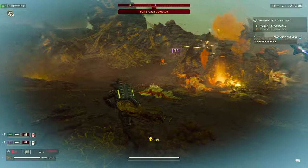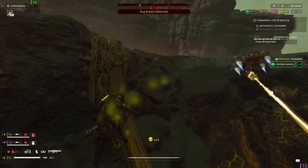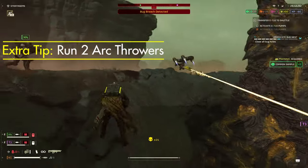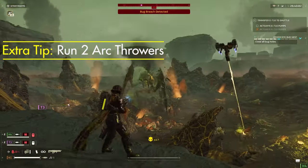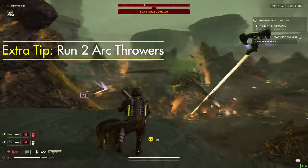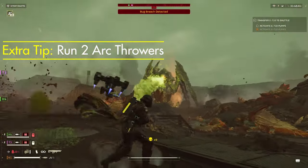One last suggestion before moving on to how to one-shot a Bile Titan: when wielded in concert with another arc thrower, its potential is not only doubled but exponentially increased, demonstrating the weapon's destructive potential. This is not essential, however it will help, especially when you fight the Bile Titan.